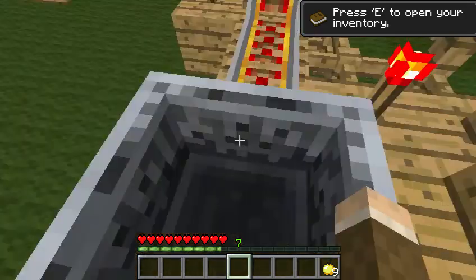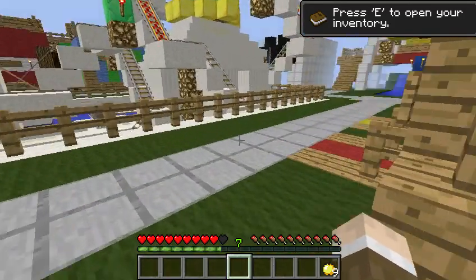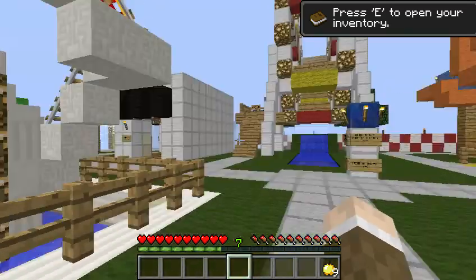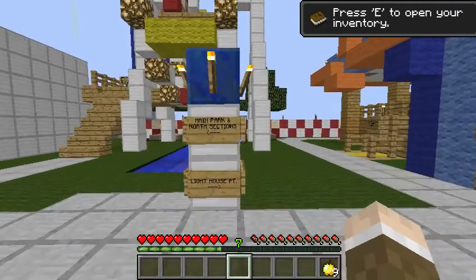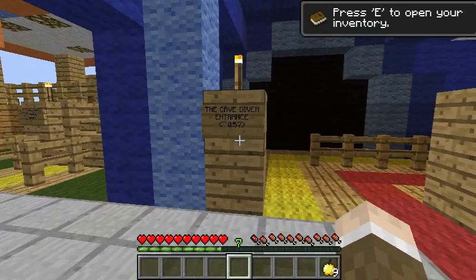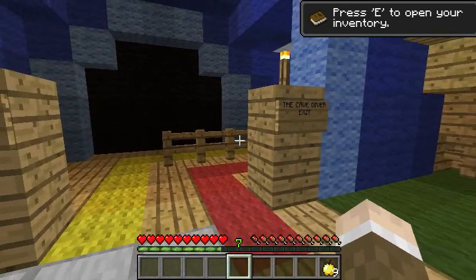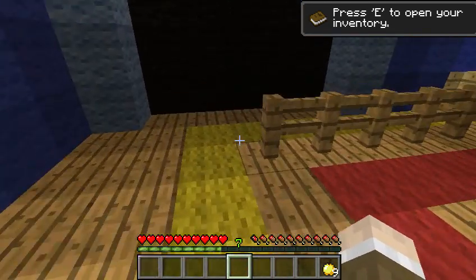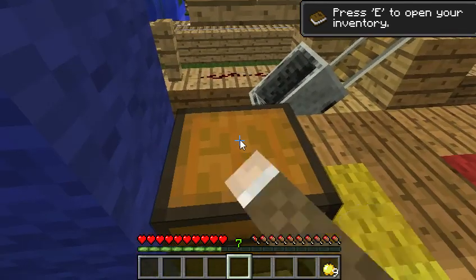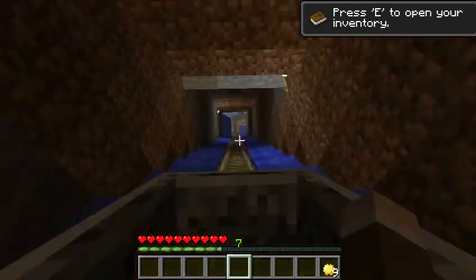And then — whoa! No, no, no. I'll just let that go around again. Okay. So what's this? The main park north — cave diver entrance. Okay, so I'm following the yellow carpet.